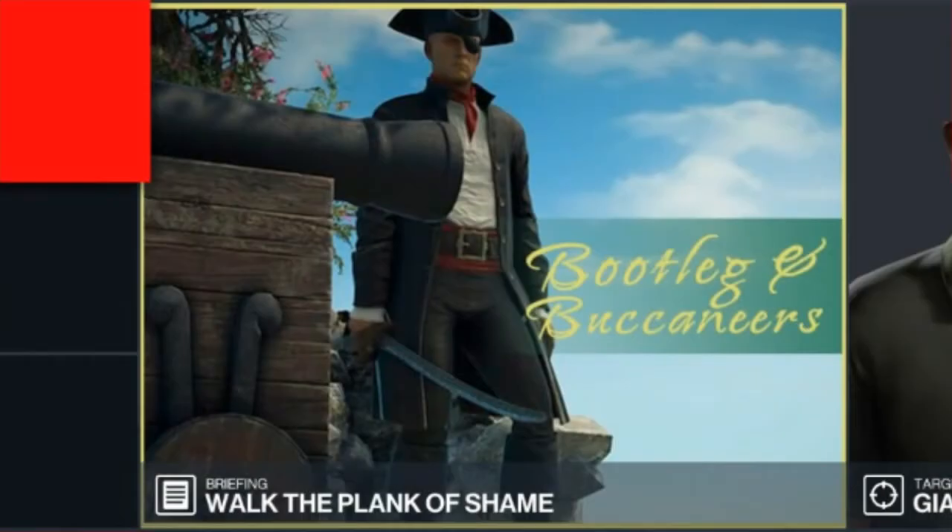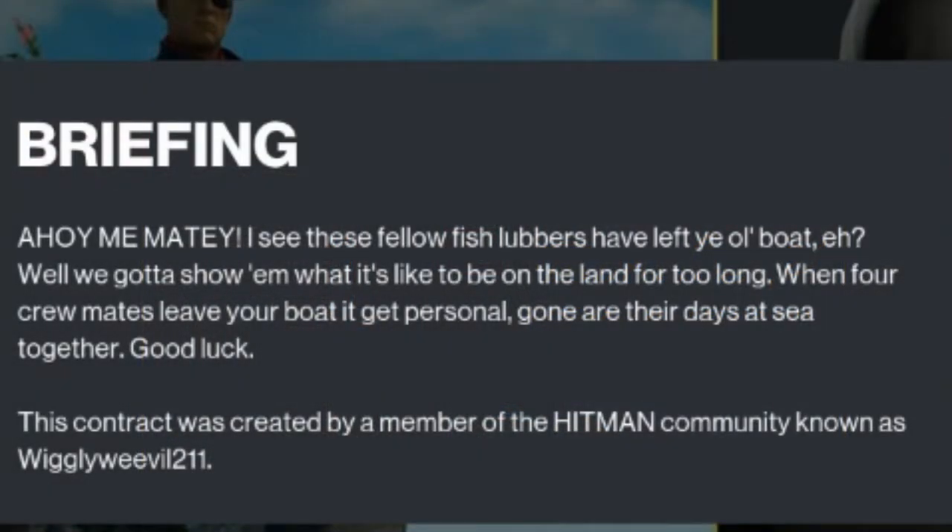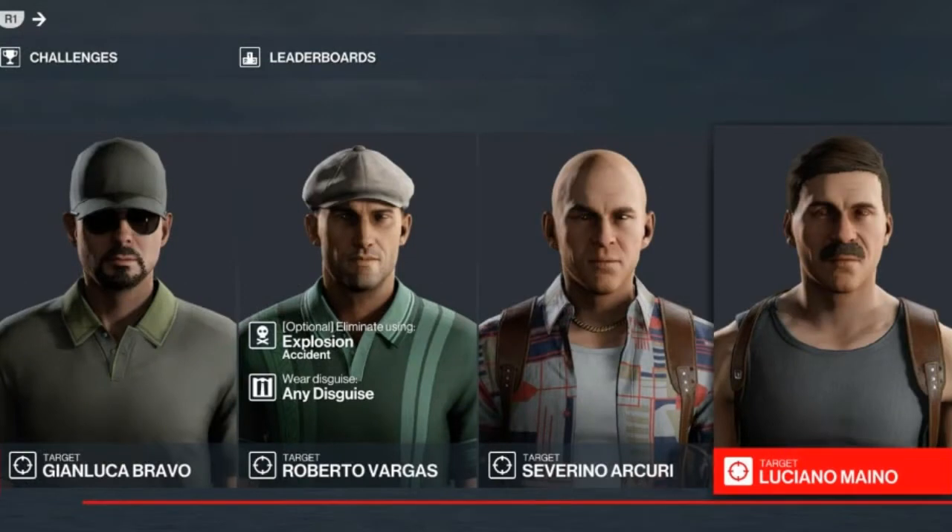Hello and welcome back to Hitman 3 and the featured contracts. Today's contract is 'Walk the Plank of Shame,' set in Sapienza. The briefing reads: 'Ahoy matey, these fellow fish lubbers have left ye old boat — we gotta show them what it's like to be on land too long. When four crewmates leave your boat it gets personal.' Today's contract has been supplied courtesy of Wiggly Weevil.